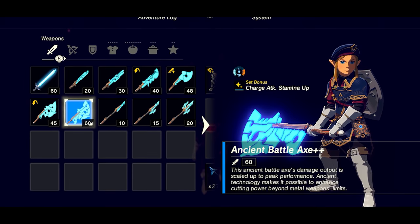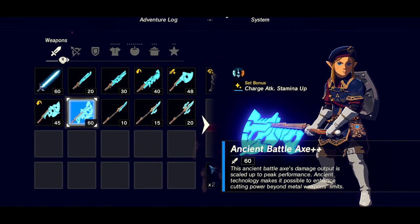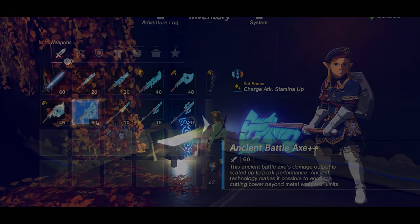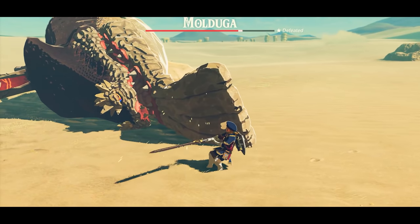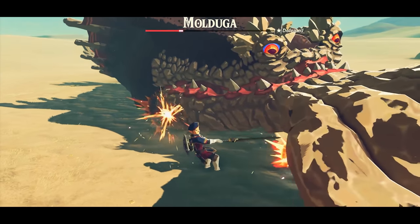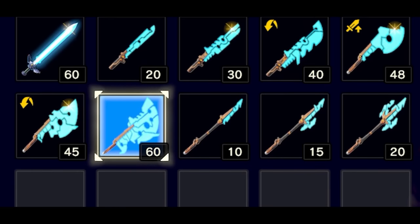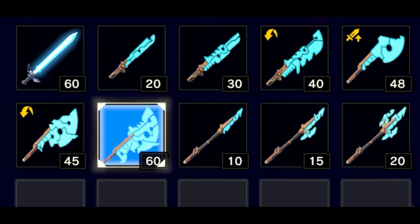Coincidentally, there are two other weapons within the Compendium said to be forged with ancient technology which don't fall under the Guardian, Royal Guard, or Ancient Weapons category: the Edge of Duality and Eightfold Longblade. Unlike the Royal Guard set, these swords are much more durable. If the Sheikah were capable of making weapons such as these, why is the Royal Guard set so fragile? It is true that the Guardian Sword, Shield, Spear, and Ancient Battle Axe are also fragile — however, each weapon underwent upgrades to become more durable with the Plus and Plus Plus variants.